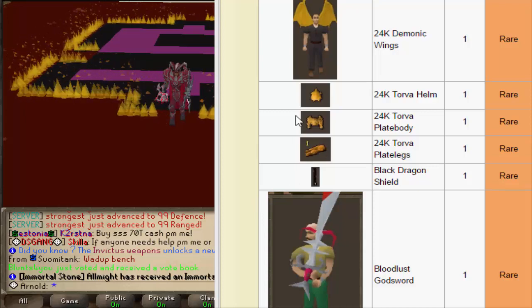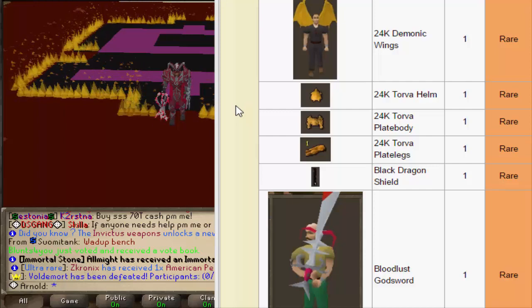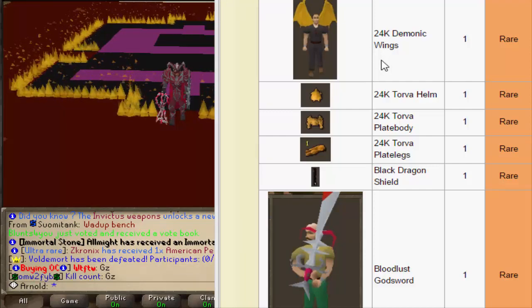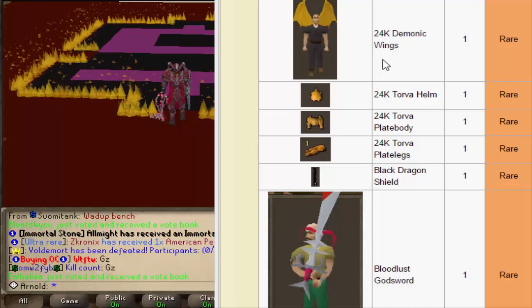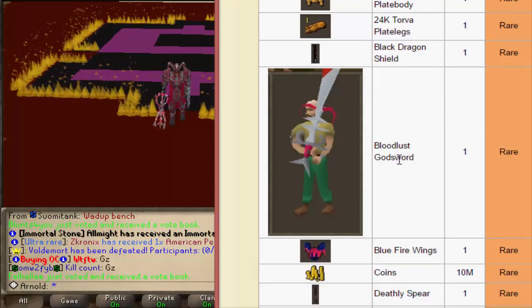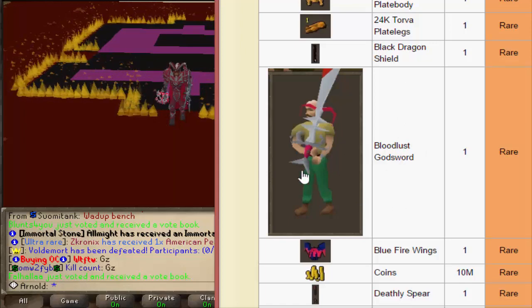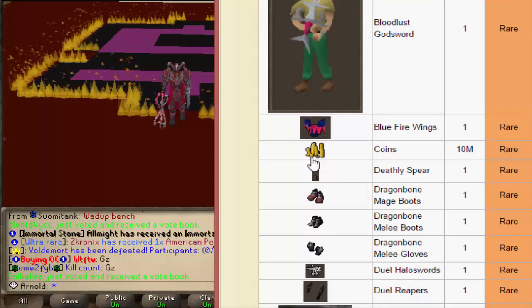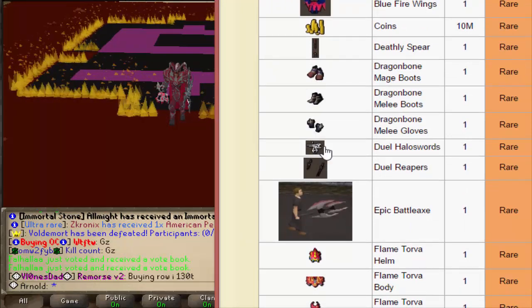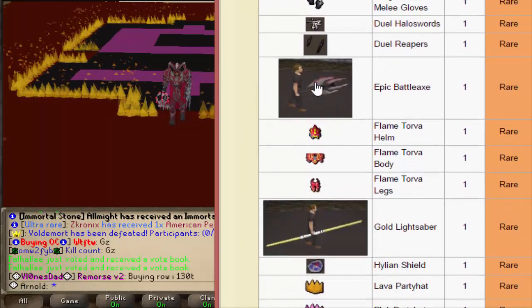One mistake from the previous video: I forgot about the soul system. The soul system takes over on all common and uncommon drops and decreases your chance of getting a rare or ultra rare drop. So we can only really look at rares and ultra rares — the other drops are gonna be souls. We've got the full 24K Torva set, a black dragon shield, a Bloodless Godsword, and a couple of troll drops like 10 million coins and blue fire rings, deadly spear, dual reapers.